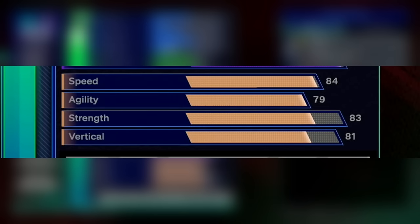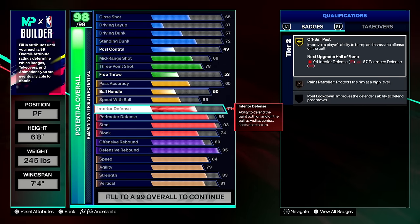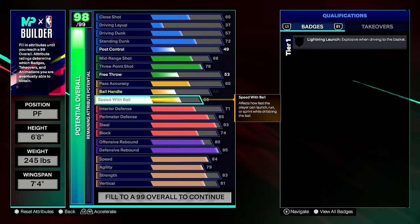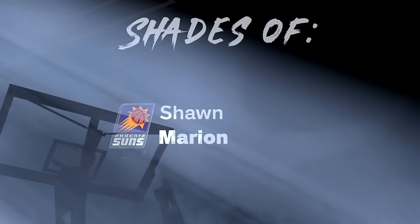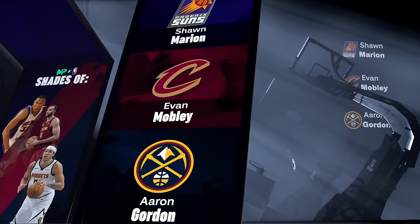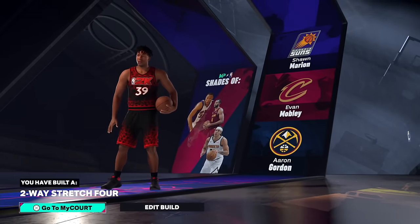Moving on to the physicals: 84 speed, 79 agility — a little slower than the other build — 83 strength, and 81 vertical. Honestly, you could go lower weight on this considering he didn't put that strength up anyways, even though he went higher weight. But then you would have to sacrifice something on defense, and I really like his defensive stats on this build. So if you don't like either of these 6'8 power forward shooting builds, then honestly I wouldn't recommend making a 6'8 power forward shooting build at all, because you're not going to like that build no matter how you customize it. This comes out to be a two way stretch four with the extra defense.